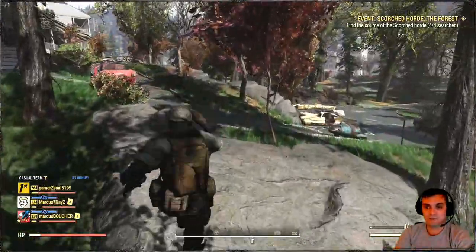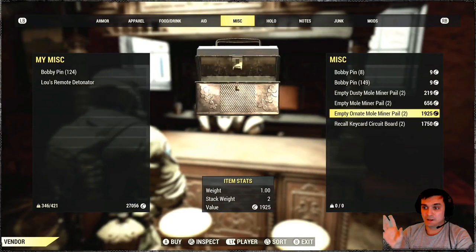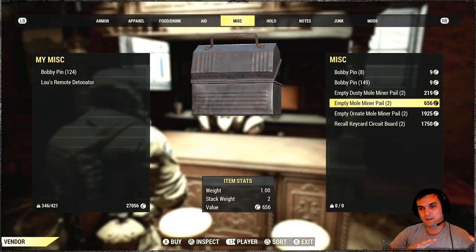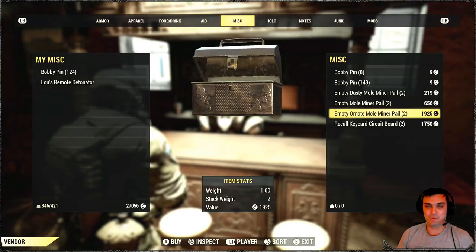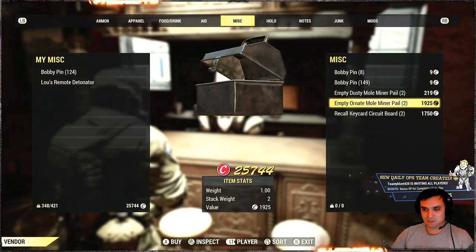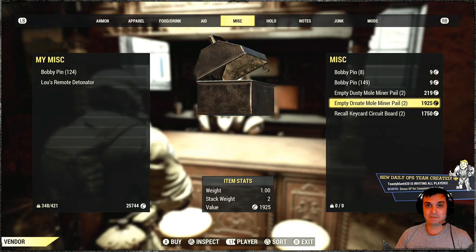Also keep in mind that while this event is active you can also buy the mole miner pails — the dusty one, the mole miner pail, and the ornate. I personally recommend going with the middle tier. I did a video back in the day and I had more luck with that specific pail than the ornate one. I'm going to spend all my 25k caps only on the second tier.